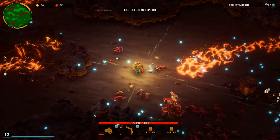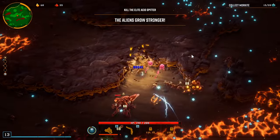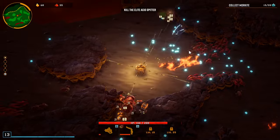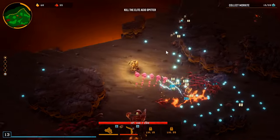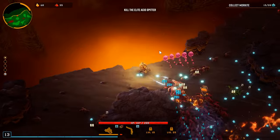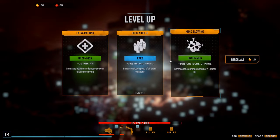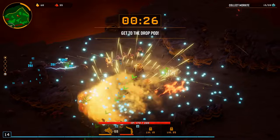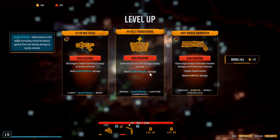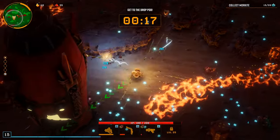Let's go status effect. The bug blaster is already overclocked — let's go with that. The bug blaster is actually really good, especially if you can get the fire rate up. 15 from wave one — not bad at all.